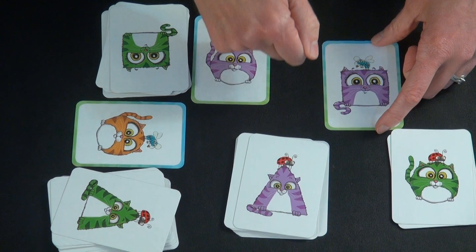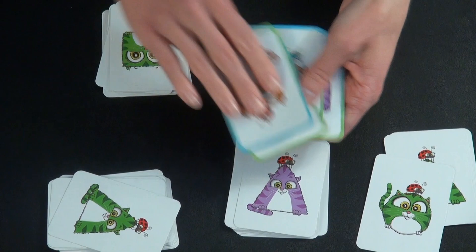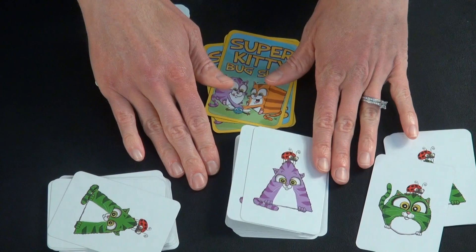The player to the left of whoever was the dealer becomes the new dealer. They shuffle up the four kitty cards, deal them out randomly to the other three players, and then deal out the main deck. Once every person has had a turn as dealer, the cumulative score of all your rounds is the final score, and whoever has the most points is the winner.